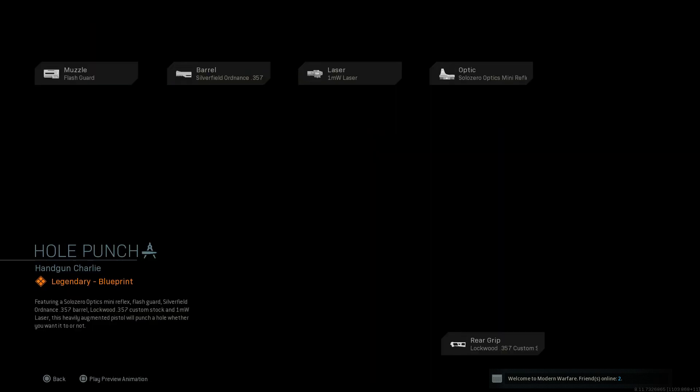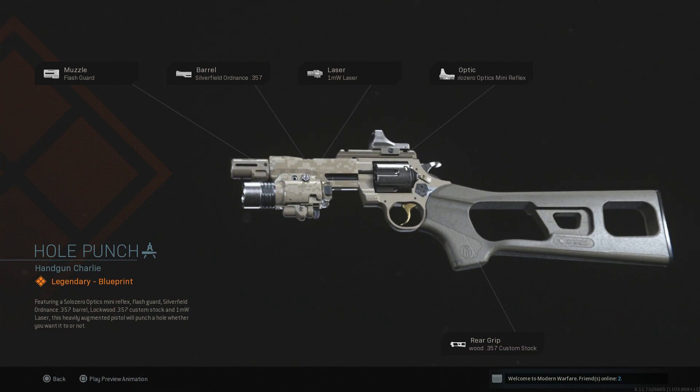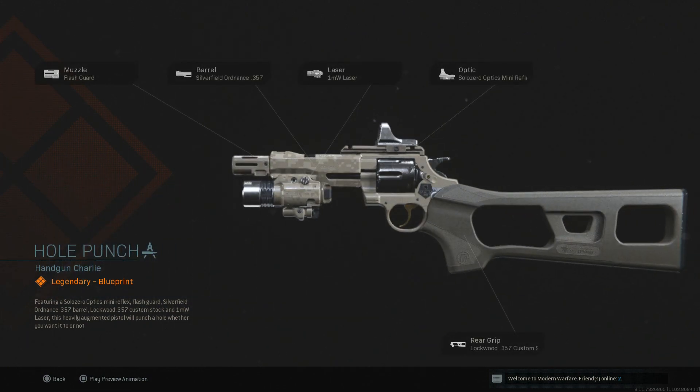Then we have Hole Punch for the 357. I hate that custom Lockwood stock — it really slows your gun down. I'd take that off and put some Stipple Grip Tape on instead. The optic on there you really don't need, the One Milliwatt Laser you don't need, the Silverfield Ordinance Barrel you don't need, and the Flash Guard you don't need. You'd probably put five different attachments on and change the gun up cosmetically, but that Desert Digital finish does look pretty cool.